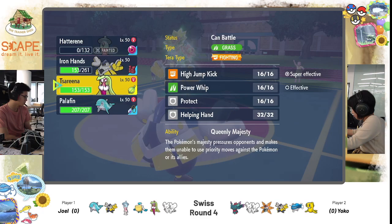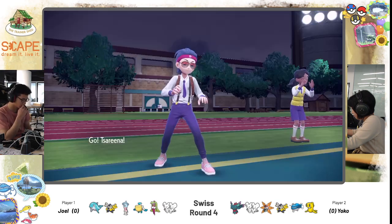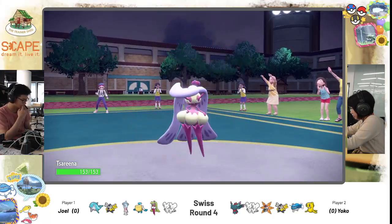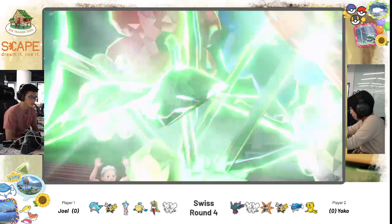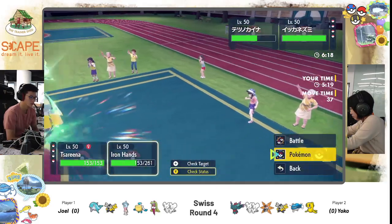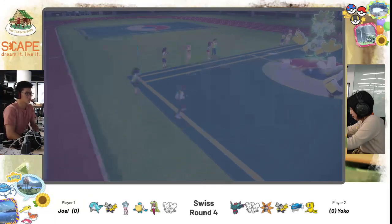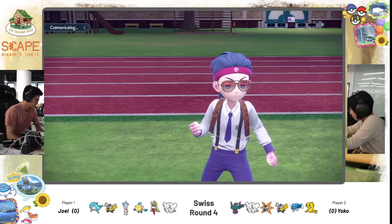Palafin is not something Joel wants to see under Trick Room. Even more so — if Palafin is one of the last two Pokemon, he can't switch out to activate its Hero form. Joel should have brought Palafin here to switch it out to Tassarina later. Joel is really in a very bad position — Trick Room doesn't make sense for his setup. It feels like Joel might not have a very clear game plan going forward.